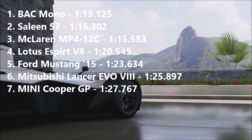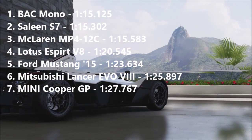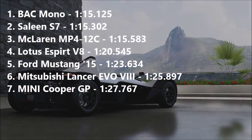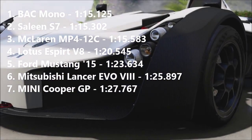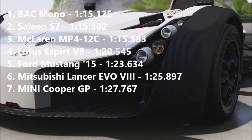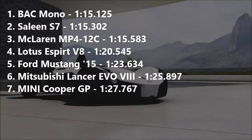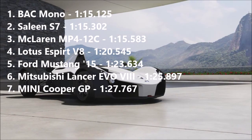It beats the McLaren MP4-12C which got a 1:15.583 — and we know that's an excessively fast car, the McLaren. Esprit V8: 1:20.545. Mustang: 1:23.634. Evo 8: 1:25.897. And the Mini Cooper: 1:27.767. So yeah, there you go — there's some benchmark times.